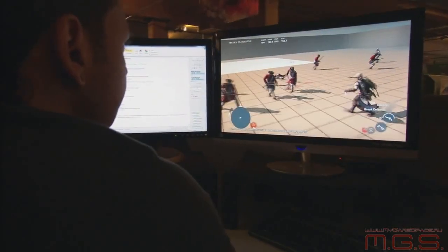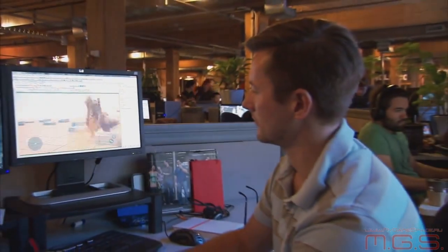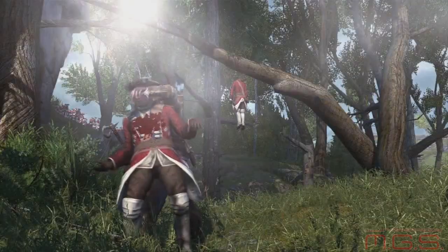What do you do if you go into a bunch of guys with muskets and they try to shoot you? We had to figure out — can you dodge them? Can you run away? We've added all these options, but our big one is the meat shield, where you can grab a guy and he gets shot instead.